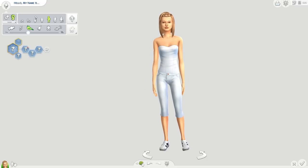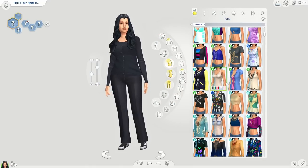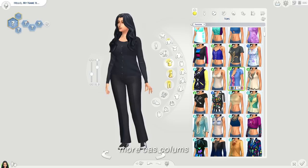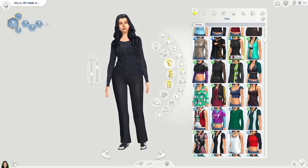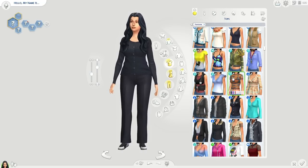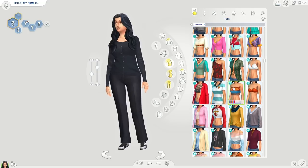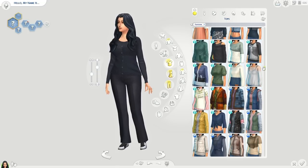Anytime I randomize a sim they'll always be a blank canvas for me. I wish there was a mod that could take the clothes off too, but I love that they don't have a bunch of makeup and accessories — I can just go in and start doing my thing. I also get asked a lot: how do I have all these columns? It is the Mori CAS Columns mod — you can choose from three, four, or five columns. I have four, and it helps because you can actually see the catalog. Whether or not you use CC there are a lot of items in the game now — it's 2023 and the game's been out since 2014.